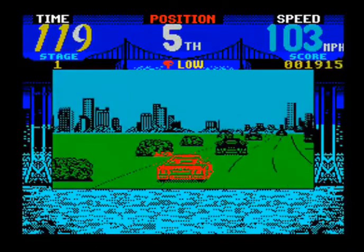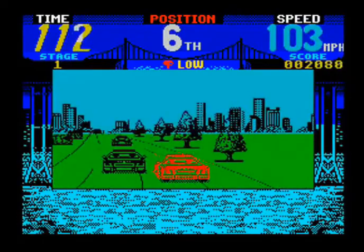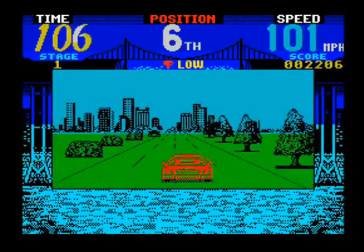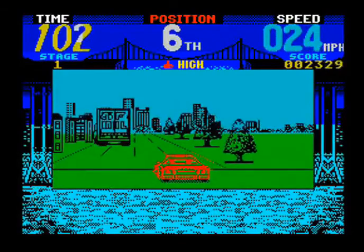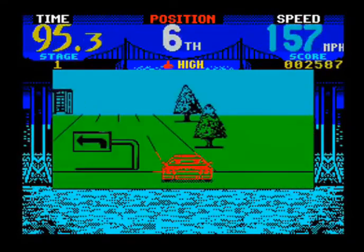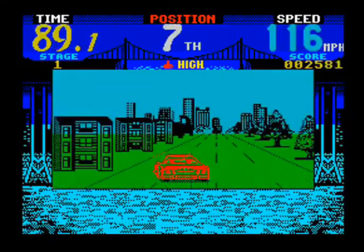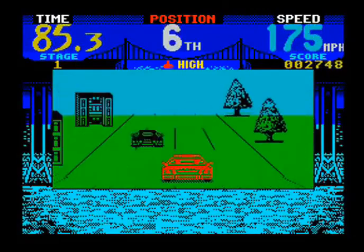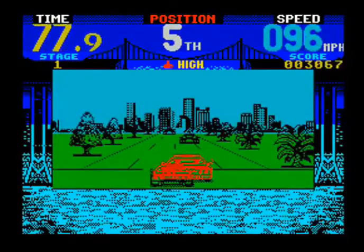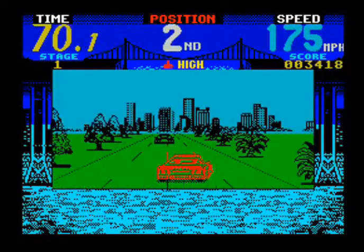The Commodore 64 one uses that horrible stripey road technique to try and give an impression of speed. This one lacks colour — apart from the car being red, every other graphic is just black and white or black and green, really. I don't want to be too critical because trying to convert a game like Cisco Heat on to a home computer was a hiding to nothing, basically. And you can see what they've done — they've made the screen quite small. The actual play area is pretty narrow. I'm assuming that's to try and keep up speed.